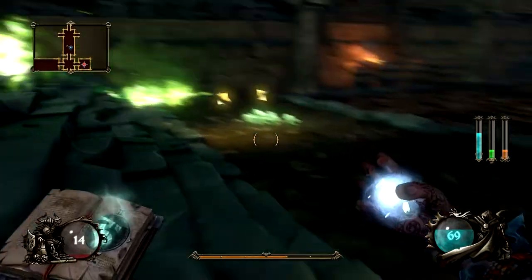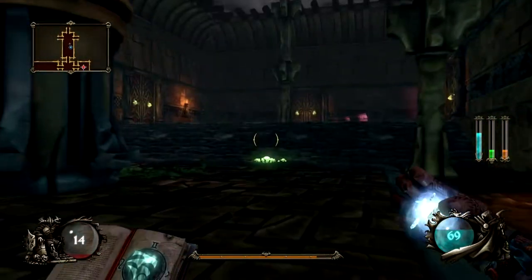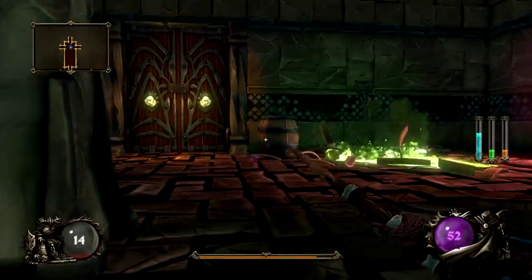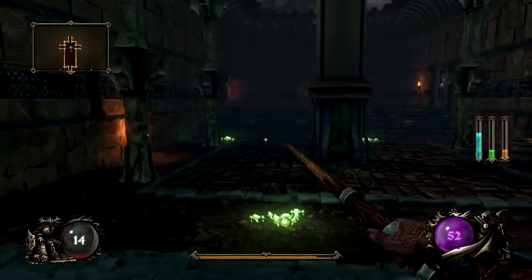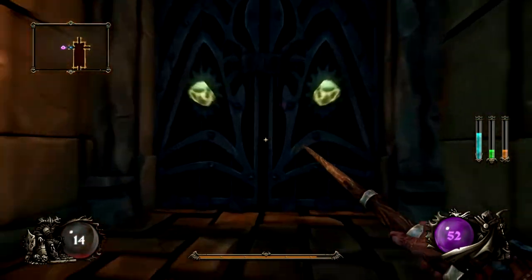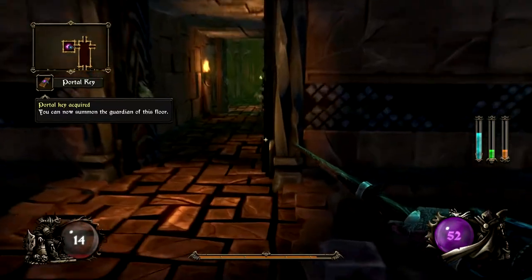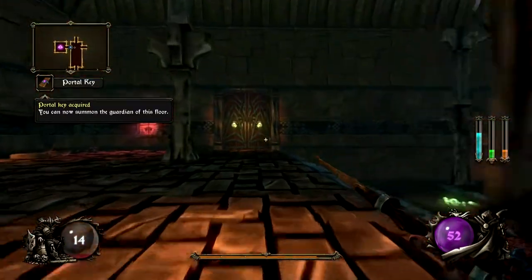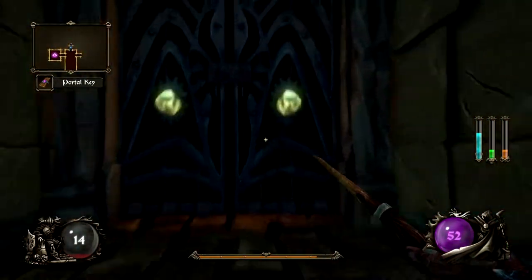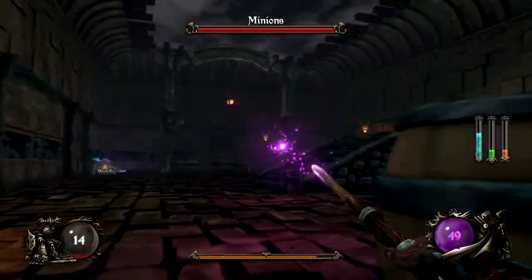I'm getting dangerously close to death — maybe I should have taken the health upgrade. I always shoot these boxes open but I've never found anything useful inside yet. Here's something really important: a portal key. When you find the end of the level, you use the portal key to summon the boss. You need it in order to fight the boss — pretty straightforward.